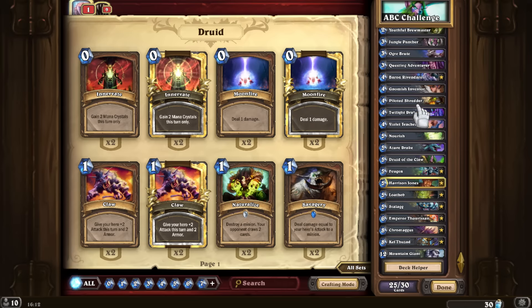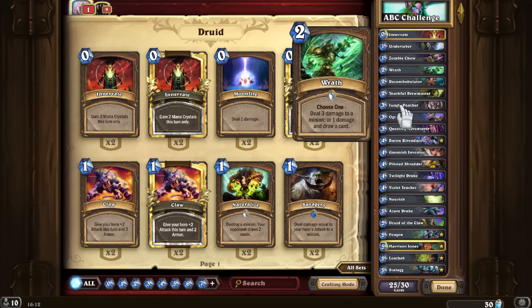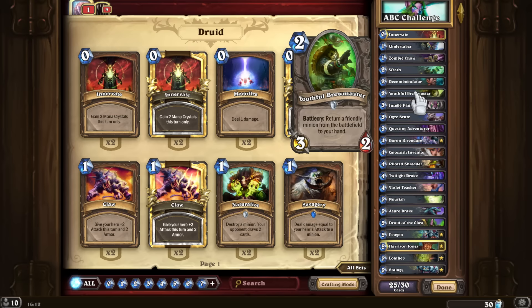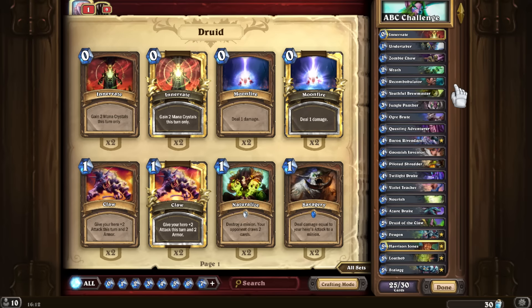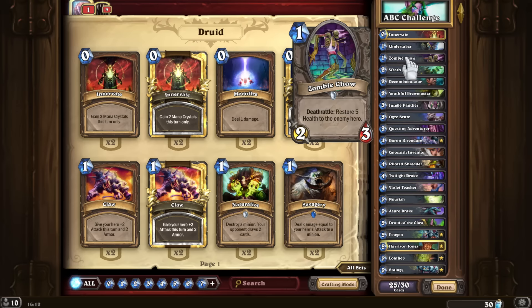For W, I decided to go with Wrath because it's a good early game removal. This deck does lack a lot of early game and I'll hopefully mulligan hard for one or two drops, since we have very few of them. For Y, I decided to go with Youthful Brewmaster — it's a card I like and I'm going to use it. For Z, there's only one card.